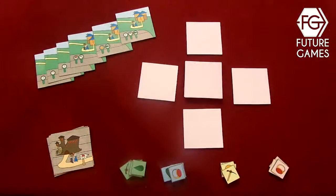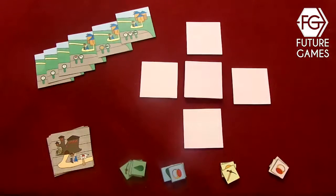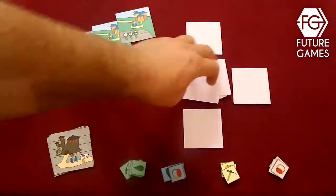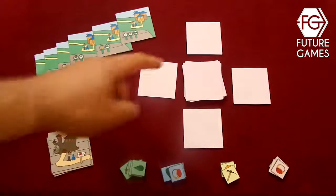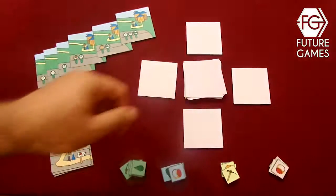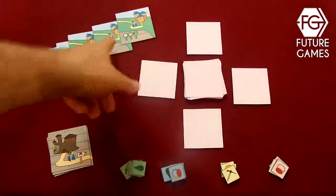I'm going to do a simple explanation of the game. I'm not going to go into details about the advanced mode or the solo rules. So as we can see here, we have the deck that we are going to use to escape the Goblin Palace. Thematically the Goblin Palace is within the mountain and we are going to use the tiles to get an escape route and finally get to our house.